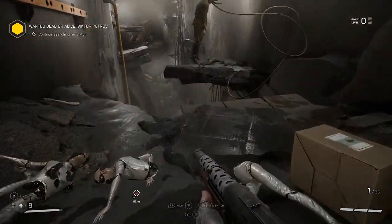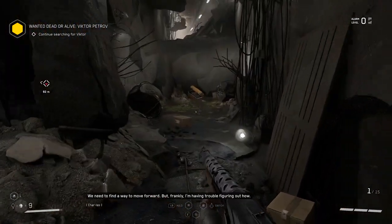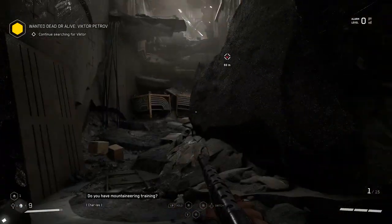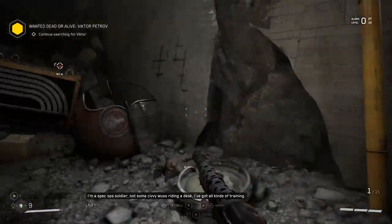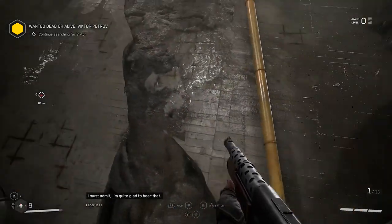Okay, it's happening. We need to find a way to move forward, but I'm having trouble figuring out how. Climbing the wall — that's how. Do you have mountaineering training? I'm a spec-ops soldier, not some city wuss riding a desk. I've got all kinds of training. Overcoming vertical obstacles: tap A and LS near a pipe or similar object — latch on and start moving up or down. I must admit, I'm quite glad to hear that.